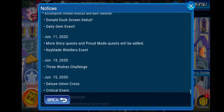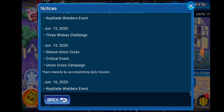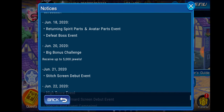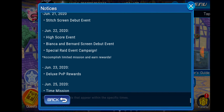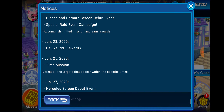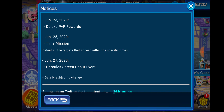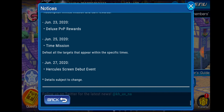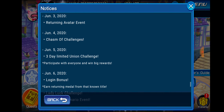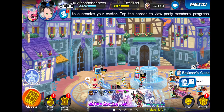Story quest campaign, Donald Duck screen debut, daily gem event, more story quest in proud mode events, keyblade wielders event, three challenges, three wishes challenge, deluxe union cross critical events. There's also a big bonus challenge, Stitch debut event, high score challenge. What's Bianca and Bernard? I literally have no idea what that's from, let me know in the comments below. More deluxe PVP, Hercules. They're really milking the screen debut events this month because they've got like three or four going on. Anyways, that's for this month and I know you guys are here for the main event.